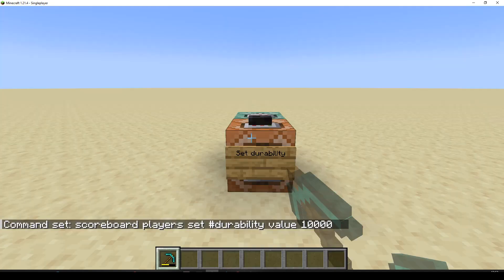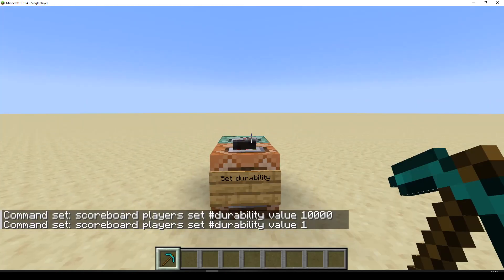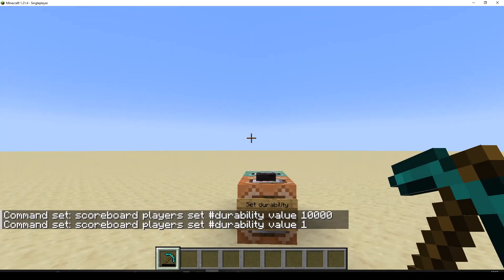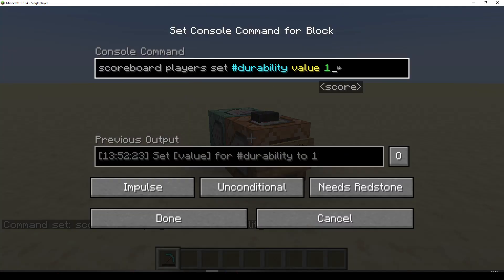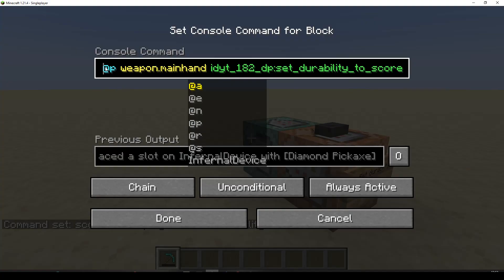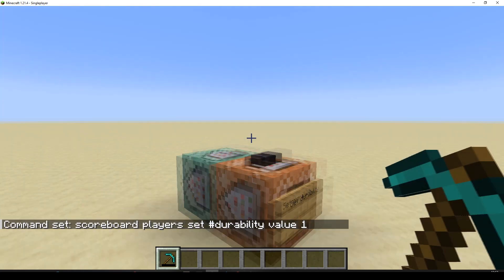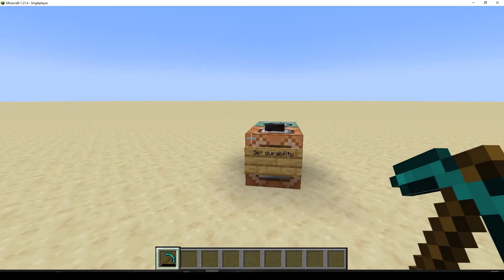You might be thinking: why is that number so high? Well, we'll get into that. Or we could set it down to really low if we wanted to. How many uses we got left on that? Just one. So you can see this first command is setting the score, and that's what we're using to set the durability. Because the next command is literally just running item modify, weapon main hand, and then it's running the item modifier from our data pack.